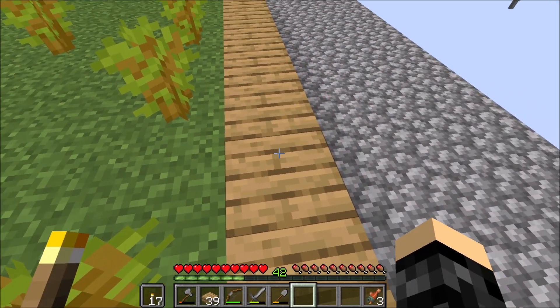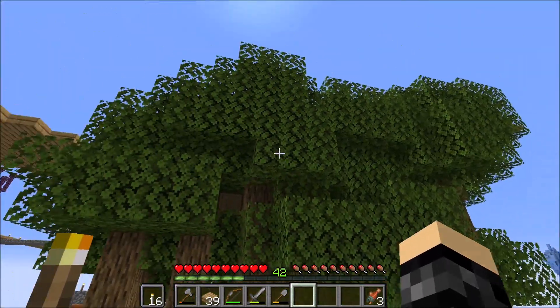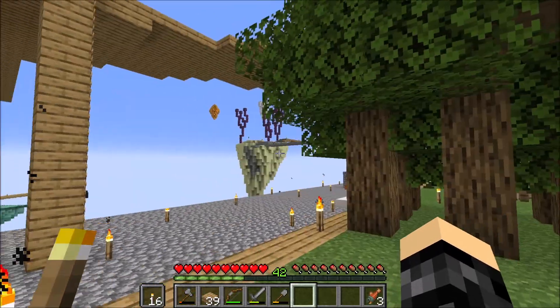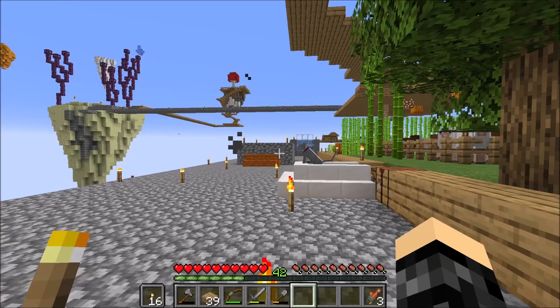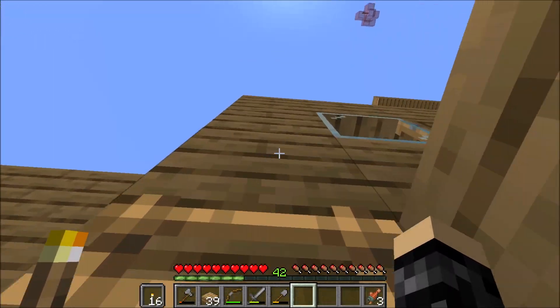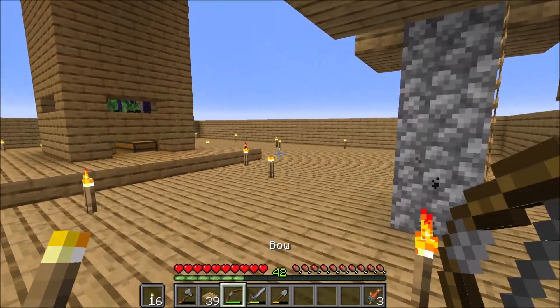I need to cut these trees down because holy toledo, they're so big. We have a lot of wood — wood is not a problem for us. Let's go into the monster spawner and do a little work there. Then I want to go and get some more paintings from the village.